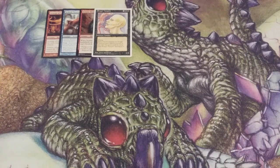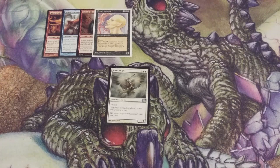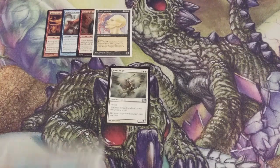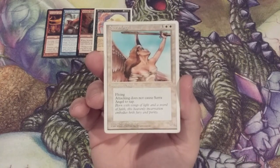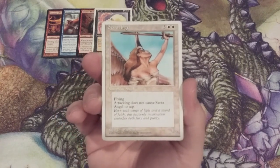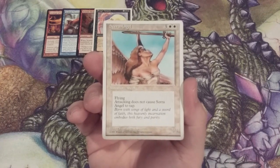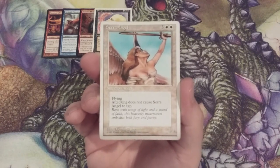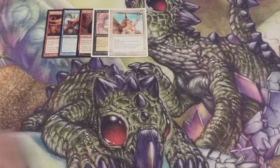Going back to the early days of Magic, we have Serra Angel — let's go old school with the original artwork. It's a 4/4 flying with vigilance. This was the creature back in the day. If you got hit with a Serra Angel, the game was pretty much GG. And here she is making her way into the cube with the iconic artwork that Serra Angel should always have.